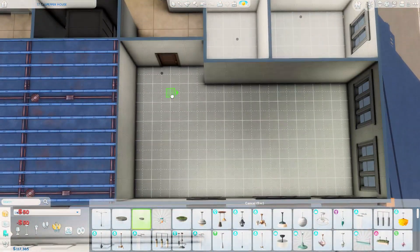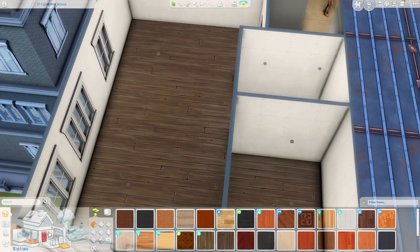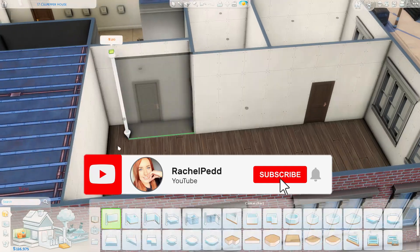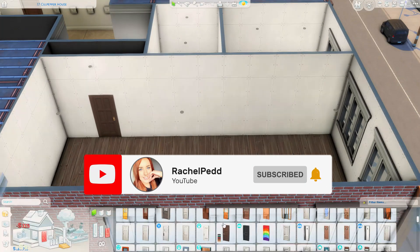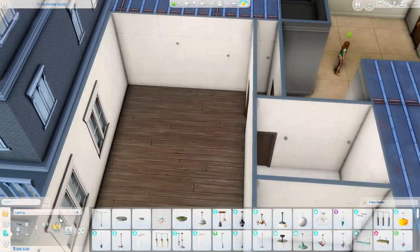Hi again everyone, welcome back to my channel and welcome back to another speed build video in the Sims 4. Happy Friday, I hope you're all having the most amazing day ever so far. Thank you so much for joining me here today for a very spooky apartment speed build. We are in San Myshuno.